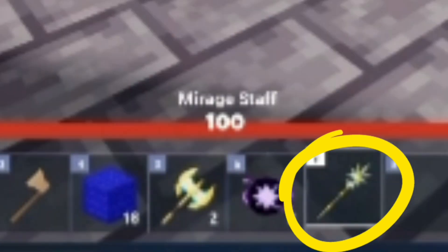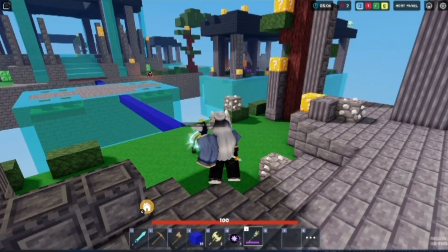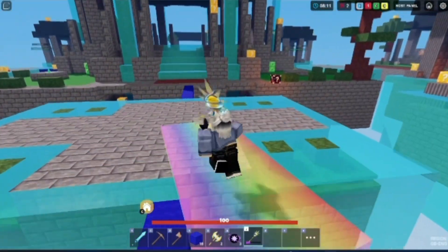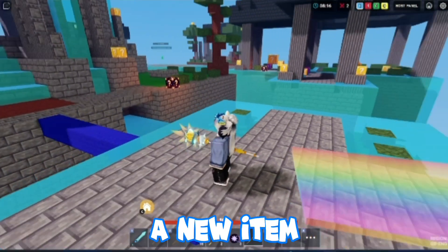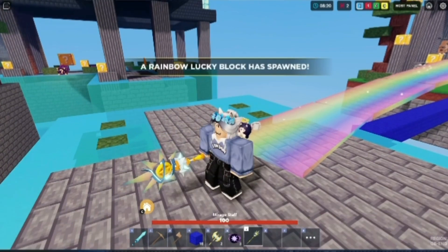What is that — mirage stuff? Let's see. Oh, I like this! It's like a portable bridge — I didn't know this was a new item too. We did get the radiant axe again, but we also got this mirage staff.